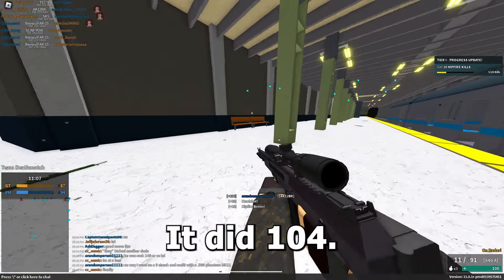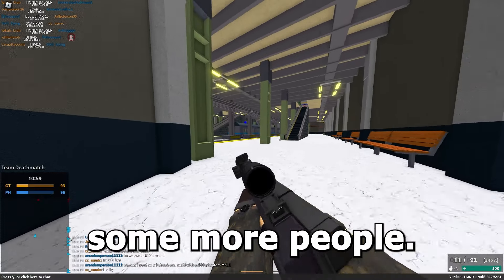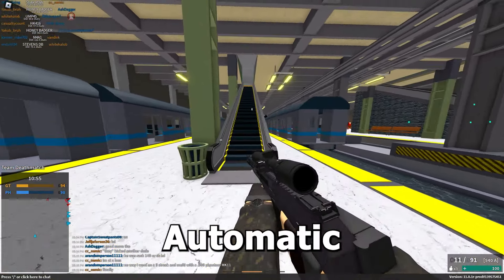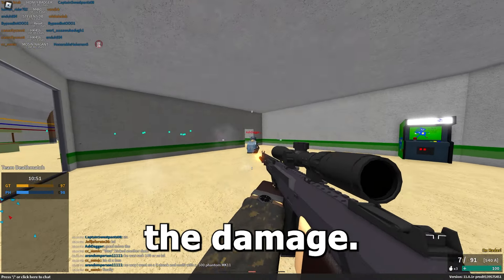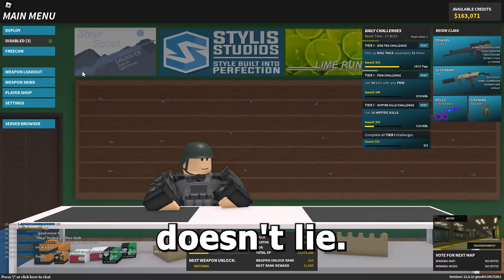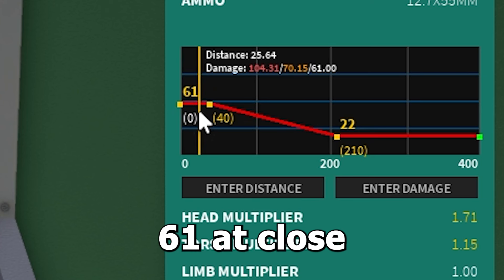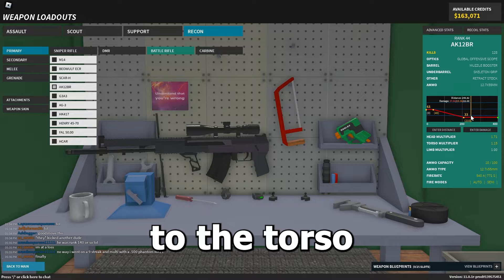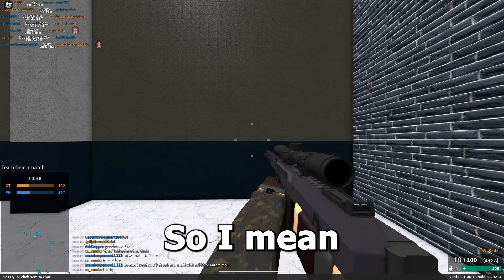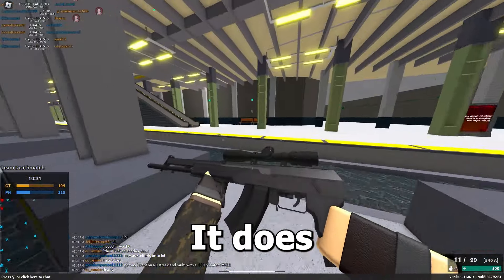I one-tapped that guy to the head — it did 104 damage. It's 10 rounds automatic, one-tapping to the head at close range. Looking at the stats: it starts at 61 damage, close range headshot is 104, and it's a four-shot to the torso at long range. The damage isn't really that bad on this thing.